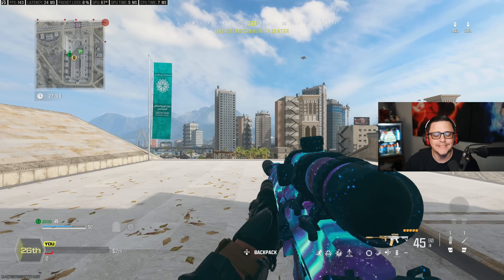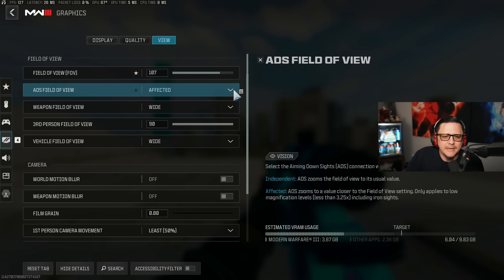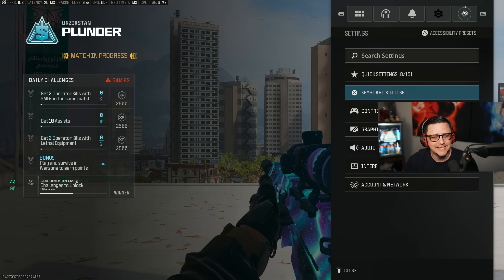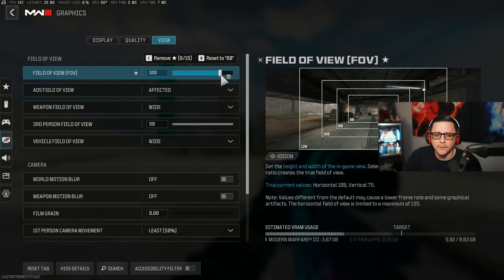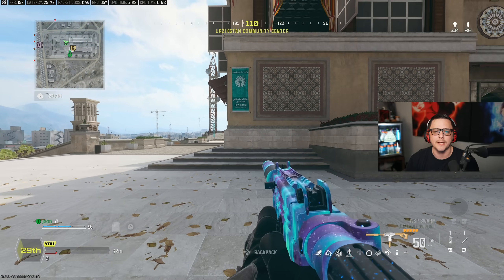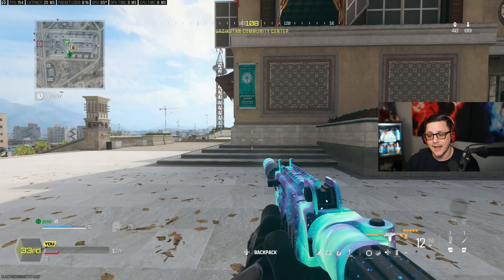Here we are in Urzikstan, going through the various settings. First, let's look at the FOV setting, which is probably one of the most important and really comes down to preference. The default is 80. Going lower will zoom in and create a weird effect. Most people find comfort between around 100 and 120. I usually put mine around 107. For ADS FOV, a lot of people use Affected because it helps with visual recoil reduction — when you aim down sights it doesn't zoom in that much and you just shoot straight.